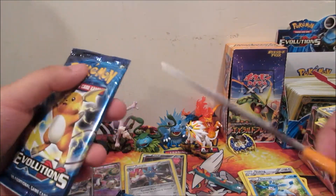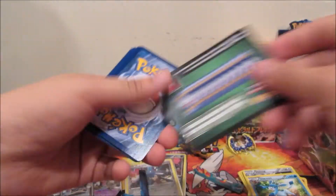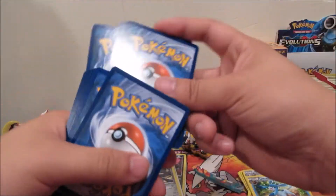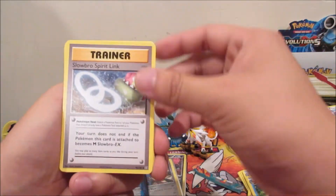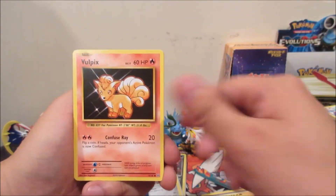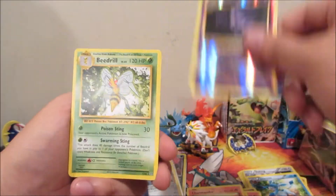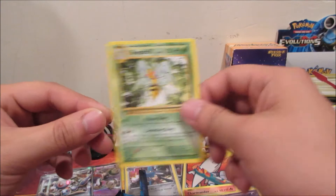Moving on to Evolutions — one of my most favorite sets. We got Slowbro, Spearow, Brock's Grit, Hunter, Tangela, Poliwag, Flamethrower Energy, Charmander, Haunter — reverse — and a non-holo rare Pidgeotto.